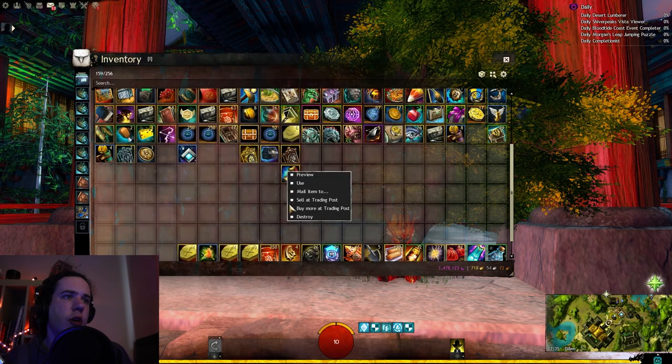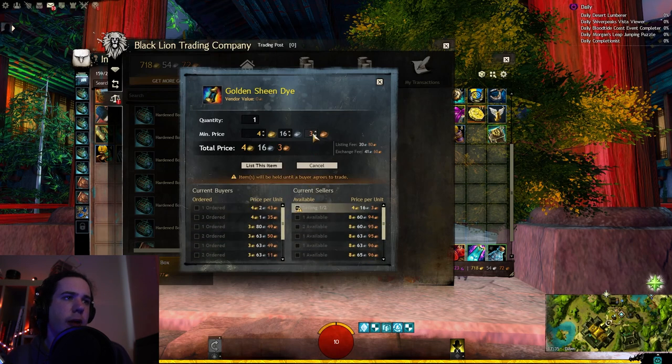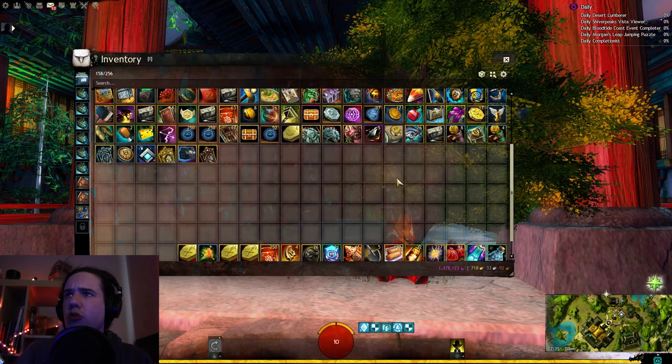And then for our Rares we got Golden Machine, which sells for around about 4 Gold - nice. Even though that was a huge undercut there, I just saw that as I hit Confirm Sale.